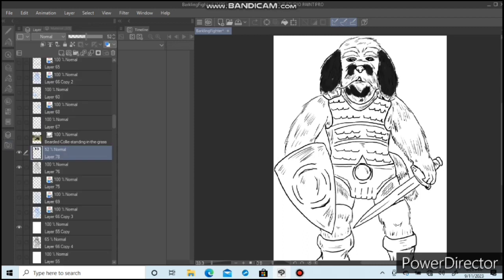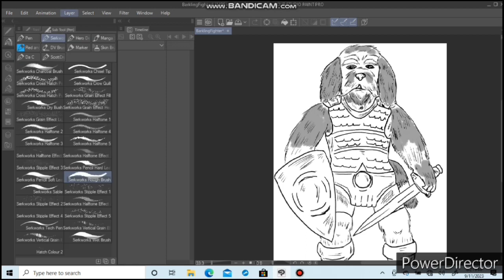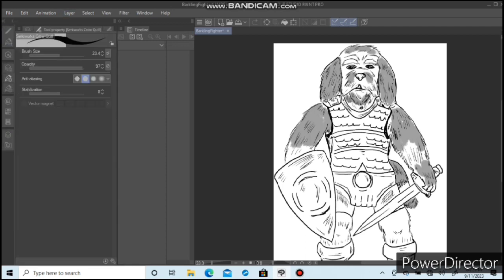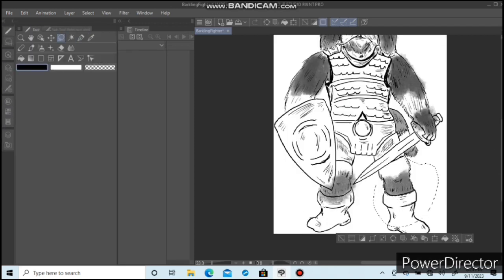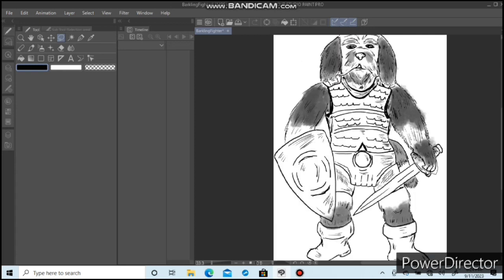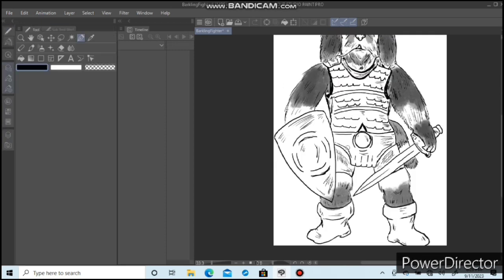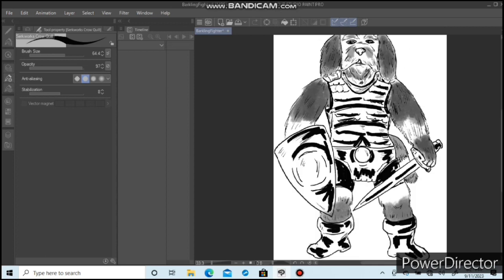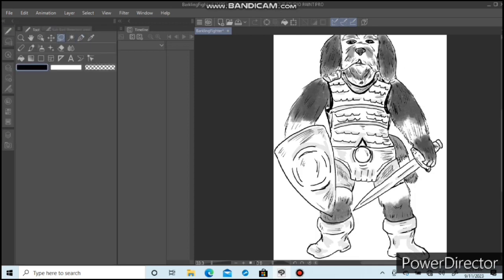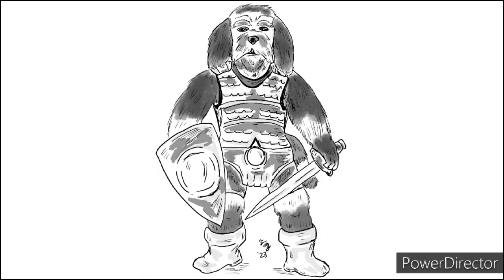He's going to be an NPC — I decided he'll be better as an NPC. He is the pack brother to Reno the magic user. Are they blood brothers, half brothers? That will be told another time. Once I put him in a game, all that detail will be fleshed out. I introduce you to my Barkling Fighter — woof!